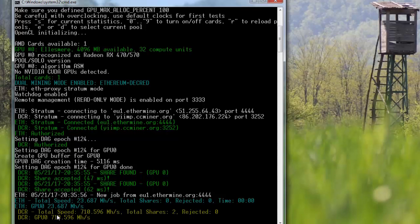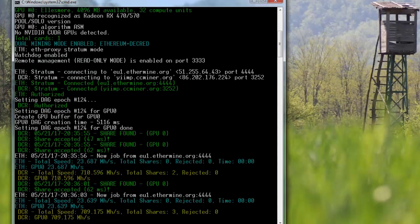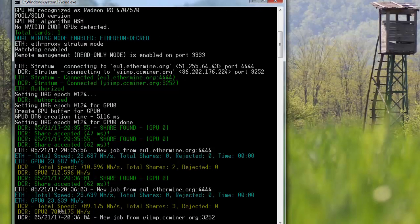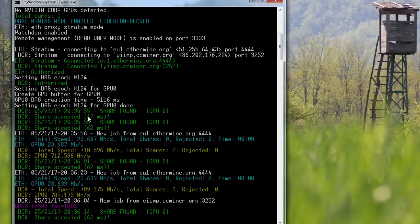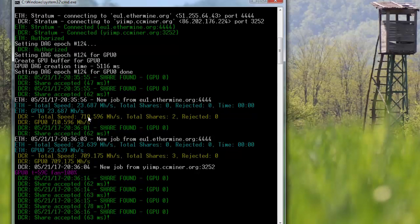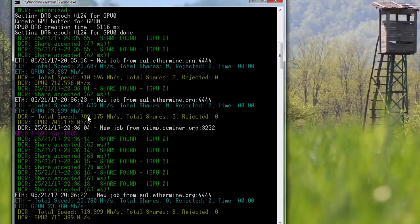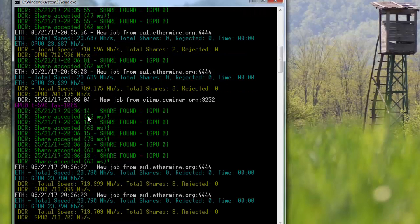Okay, 23 megahashes — that's actually not that bad. I think this could go to maybe 28 or 29. The next thing I'll be doing is measuring the power consumption to see what the original draw is. We'll be measuring it from the wall, just a second — let me open GPU-Z.